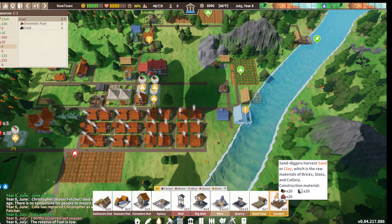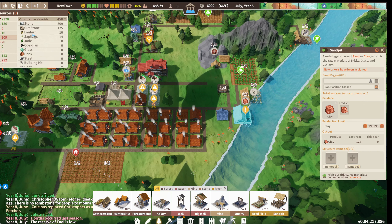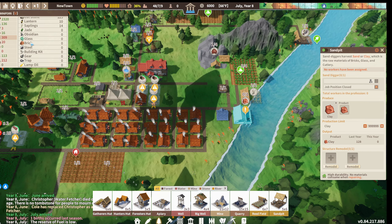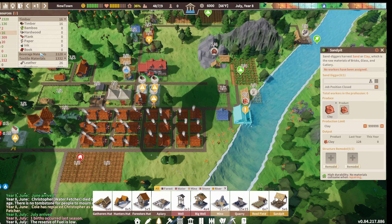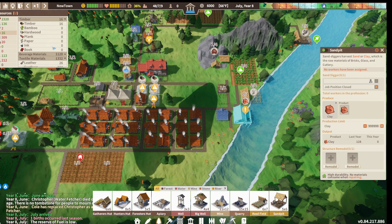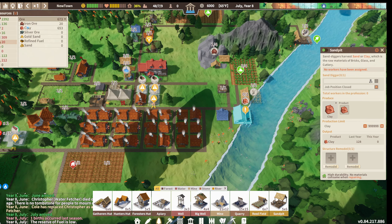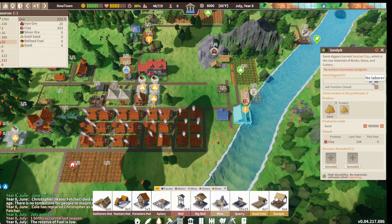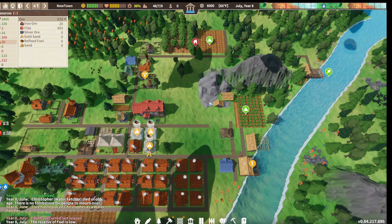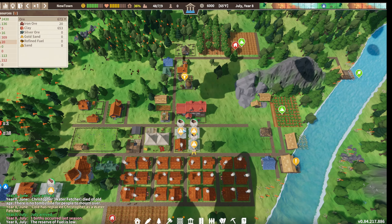Do we have a sand pit? Yeah, it's producing clay right now. There are so many resources. Clay is under ore - we have enough clay, so let's change that to sand. I don't have any labor available, so that'll just have to wait. I don't really want to build anymore until we figure out what's going on with our extreme lumber shortage.